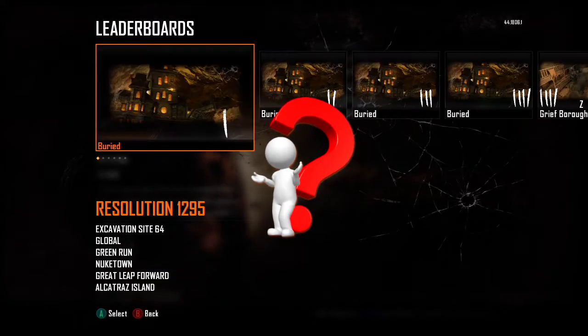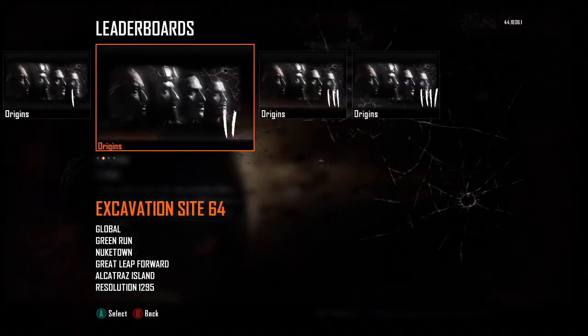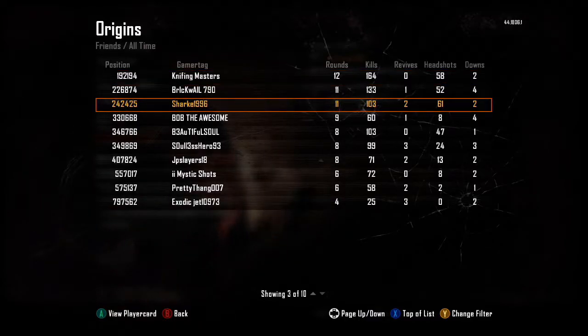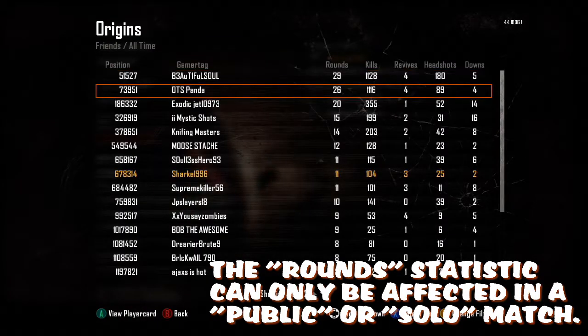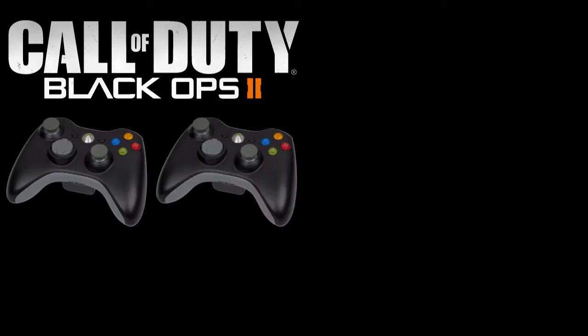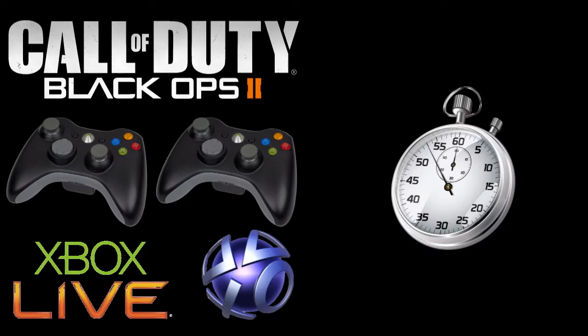Have you ever wondered how to get on the multiplayer leaderboards of Black Ops 2 Zombies? Well, you've clicked on the right video because I'm about to tell you how to do just that. Note that all stats can be improved in custom games. However, rounds will not count. For this trick, you will need a copy of Black Ops 2, two working controllers, the ability to access the leaderboards, and a good sense of timing which comes with practice.